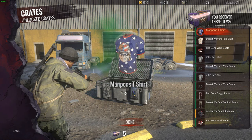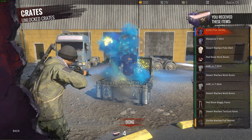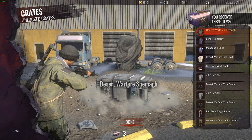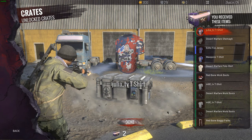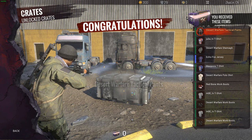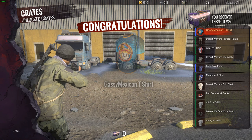Desert Warfare polo shirt. Desert Lord. Man Ponds t-shirt — five left. Echo Fox jersey — blue. Desert Warfare shemagh. Julia TV shirt — two more. Desert Warfare attack pants — last one. Gassy Mexican t-shirt. All right, on to the ultra rare.